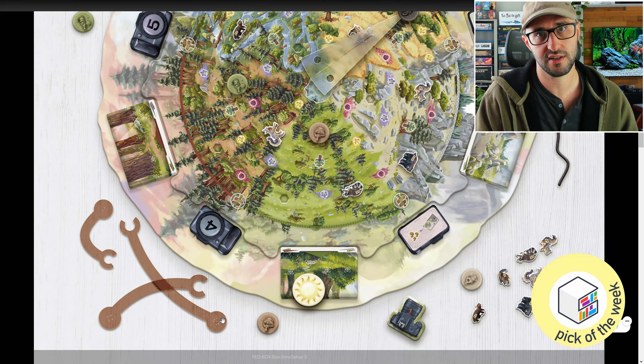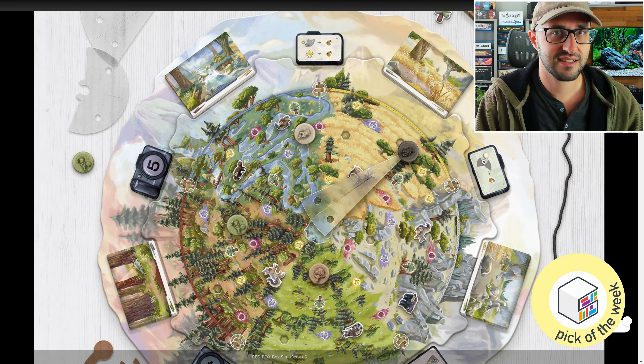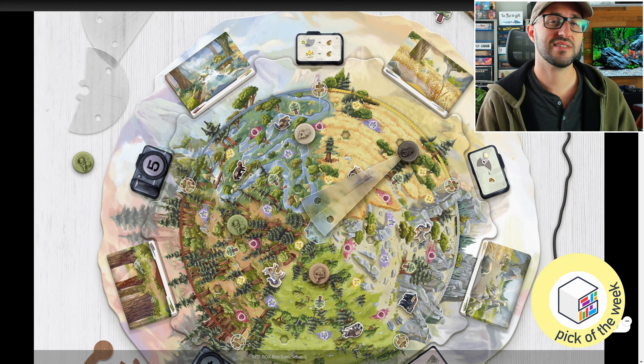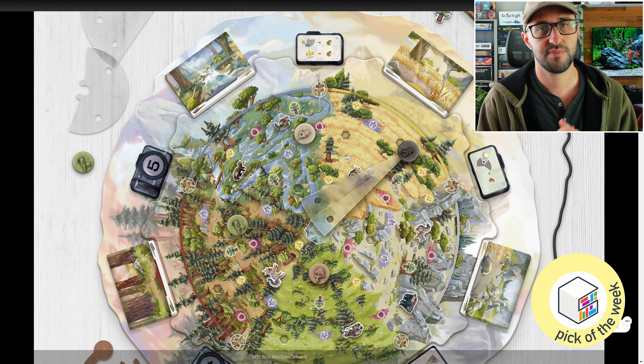Of course the different animals are not just going to stand around as you're moving around and making all sorts of noise and getting within their line of sight, so your movement can also affect where the different animals end up on the board, which is something you'll also want to consider.